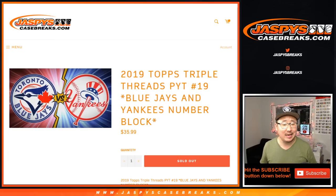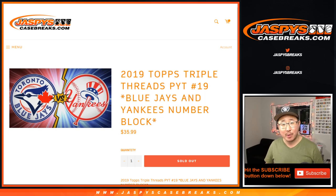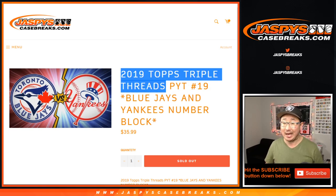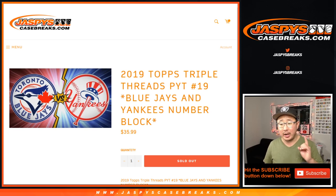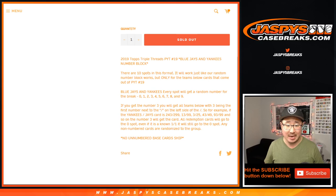Hi everyone, Joe from JazzbsCaseBreaks.com doing a quick randomizer — a random number block randomizer for the Blue Jays and Yankees. It works just like our number block breaks but only for those two teams and only for pick your team number 19, Triple Threats Baseball. If you're watching live, we're almost close to filling that up. We've got to do one more number block and then fill up three more teams in that first inner case. It's a nine box inner from a fresh master.